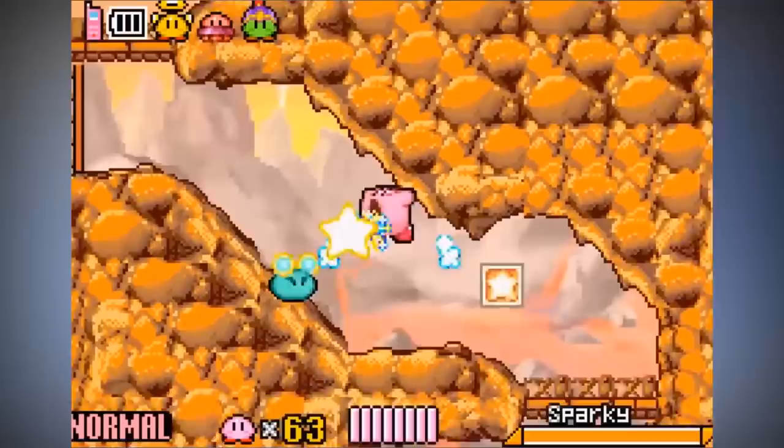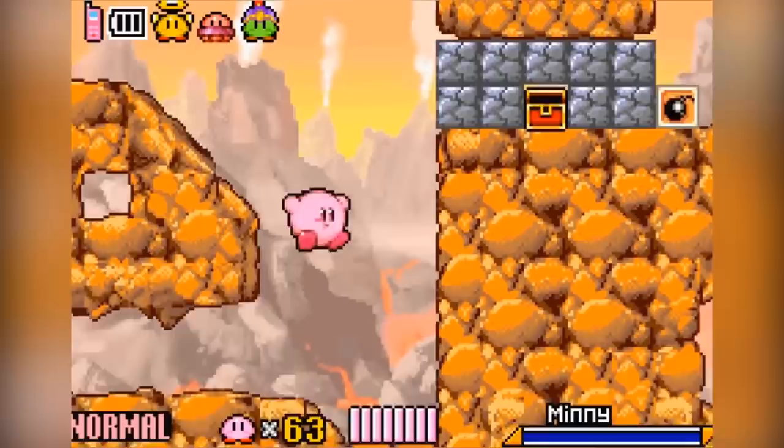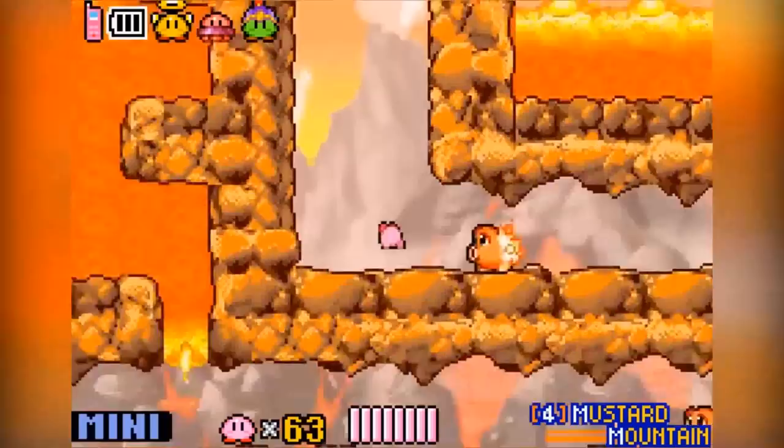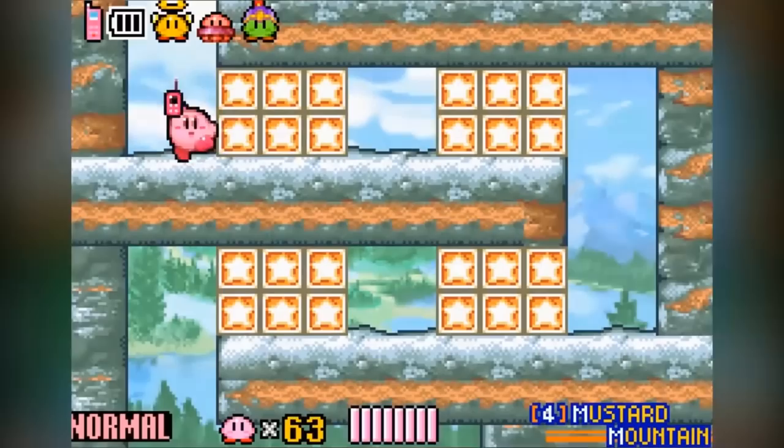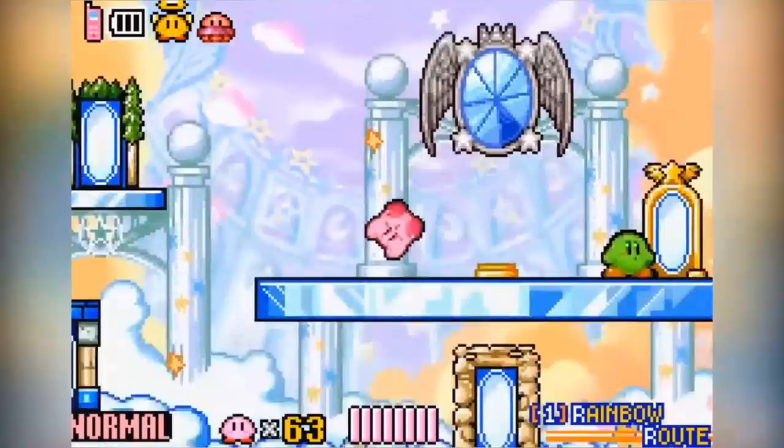Everyone talks about the Kirby's Dream Land games found on the original Game Boy, but Kirby and the Amazing Mirror for the Game Boy Advance rarely seems to crop up on people's radars. Unlike other Kirby games, Kirby and the Amazing Mirror features a maze layout and is traversed in a similar playstyle to that of Metroid and Castlevania games, so you can place this game straight into the Metroidvania genre. So if you have ever fancied playing a Metroid game starring Kirby, the Amazing Mirror is certainly worth a look.